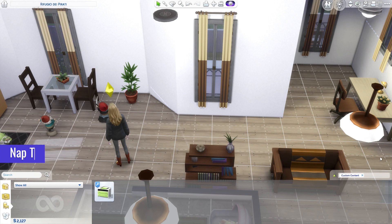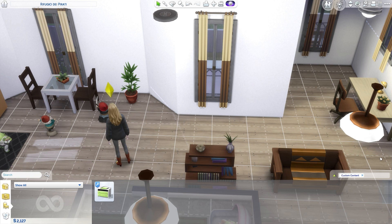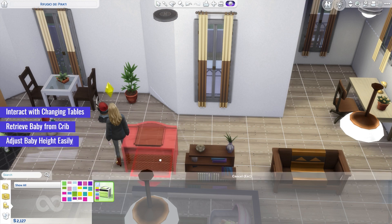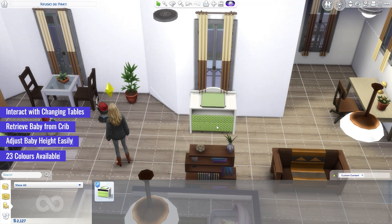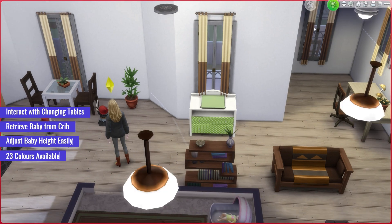Moving on, we have the Naptime Nursery Changing Table, a unique CC mod that enhances your Sims 4 gameplay experience. With this mod, you'll have the ability to interact with the changing table and safely retrieve the baby from their crib. By using the Ctrl plus 9 command three times, you can adjust the baby to the correct height. With a wide range of 23 color combinations available, you can customize the changing table to match your nursery's aesthetic.